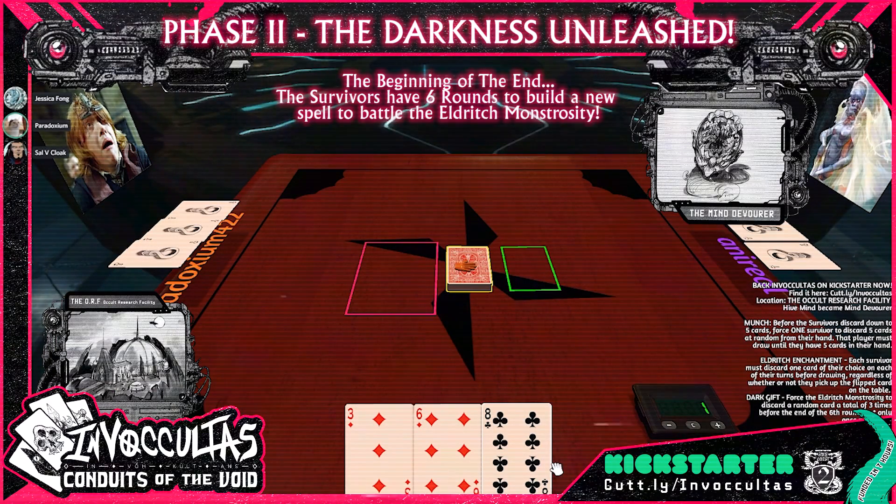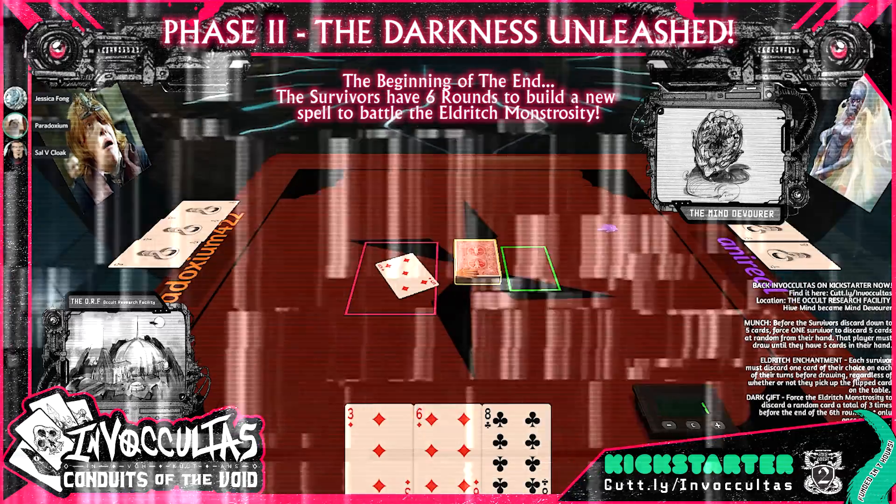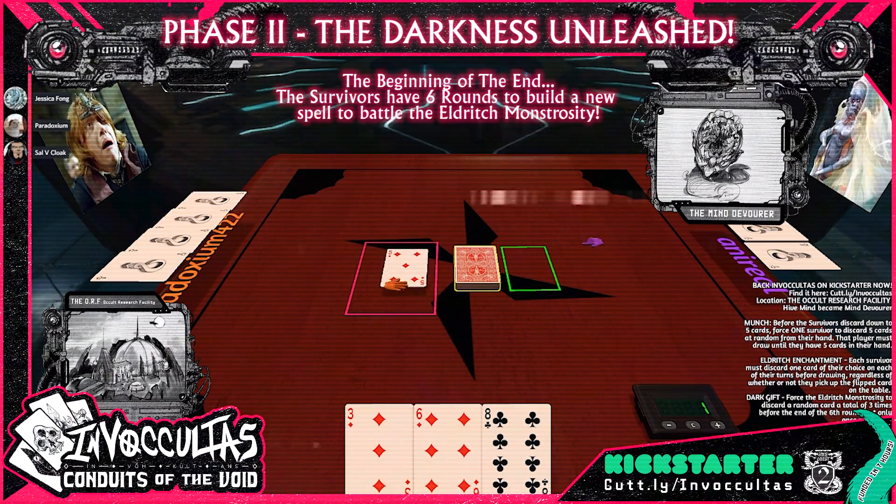Now I go first. Let's flip a card, and you guys should pick one of you to keep track of when to make me discard, because otherwise people tend to forget. It's a four. I'm going to take it, discard this, take that, and draw a card.